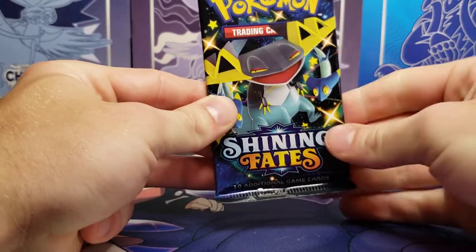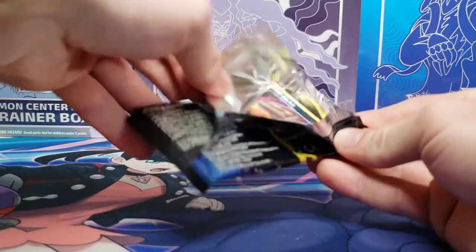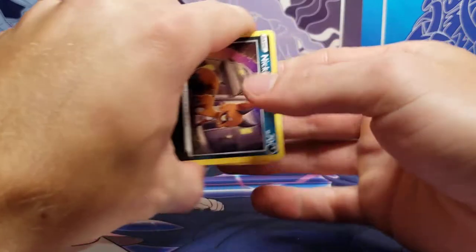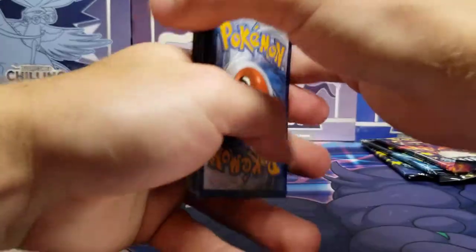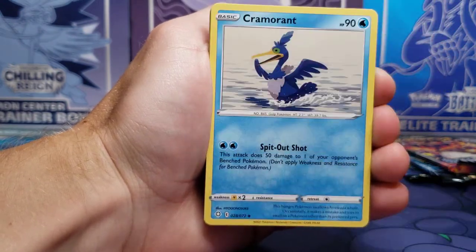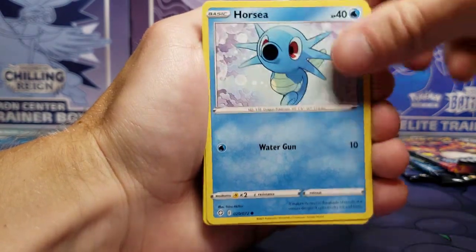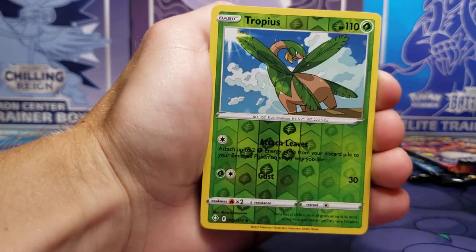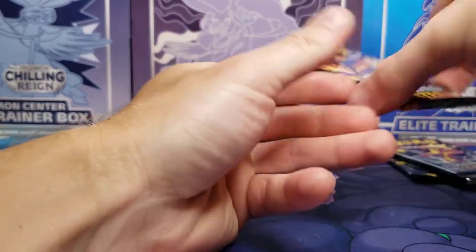Our next pack here has the Dragapult artwork. If I recall, Dragapult is one of the pulls featured in openings done by the Pokémon Company — it's one of the most popular modern Pokémon. Very interesting to see those pulls sometimes. We got a Cramorant, Team Yell Towel, Nickit, Horsea, Snom, Morpeko, Cacnea — Tropius is the Reverse Holo, and a Non-Holo Rare Celebi. That's alright.